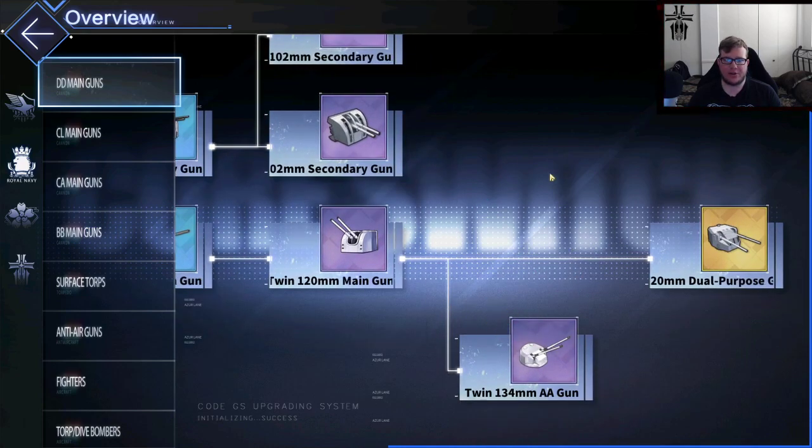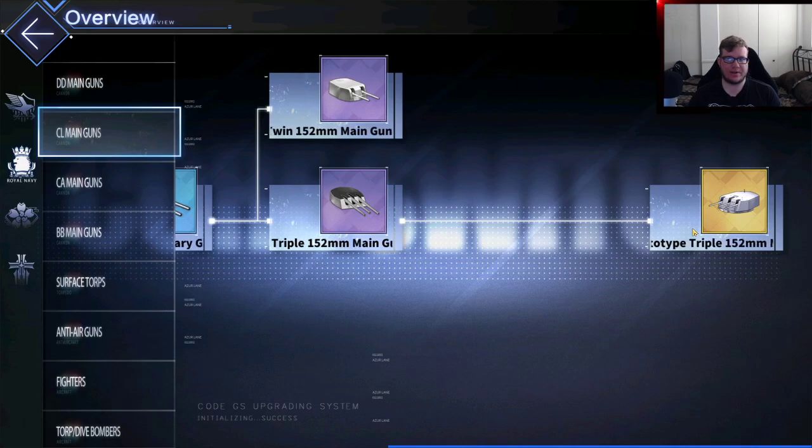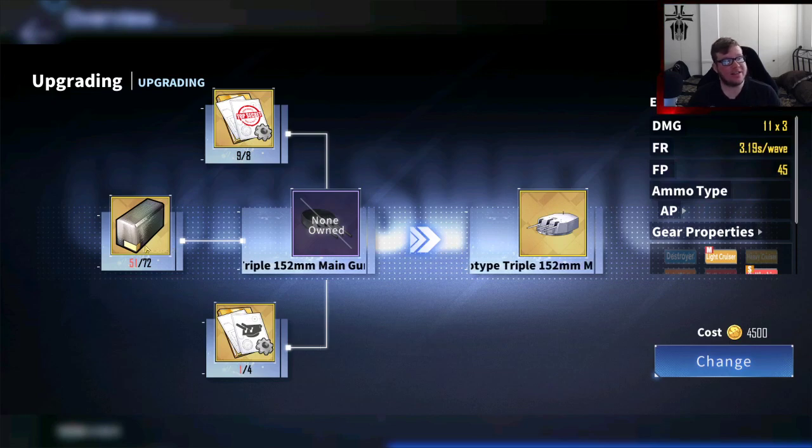Once again, HMS DD guns are not really worth it. The good thing now is we can get the twin 134 high-angle guns. Moving to CL guns — we can build the Neptune gun. That's great, it's a PR gun. But look at the resources this thing takes: 72 of these bricks to build this gun. That is insane. That's so many plates you could have been using towards other equipment instead of the Neptune gun. Operation Siren in general, when you're farming strongholds and abyssals, the drop rate for these plates is mediocre at most. So you're wasting 72 blueprints to build the Neptune gun — it's not even worth it. You also have to build the purple one first before upgrading into the Neptune gun.